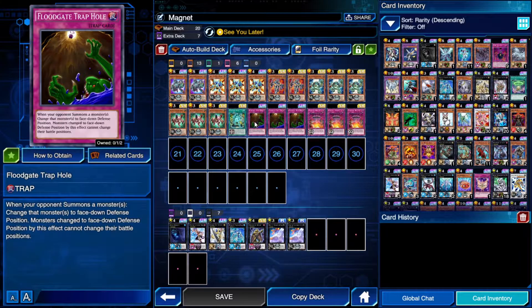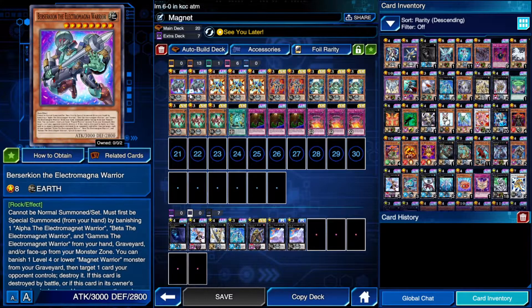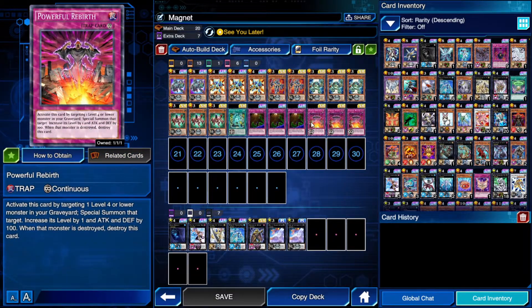Definitely run triple Floodgate Trap Hole. Aside from being an insane card in general, it combines really well with Berserkion — if a monster cannot be targeted, you Floodgate it face down, then get rid of it with Berserkion, because a face-down monster's effects are not active. Berserkion can target even monsters that face-up couldn't be targeted, like the old Cockatoos.